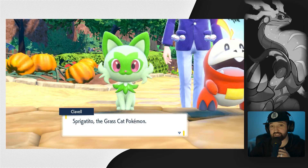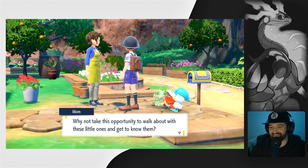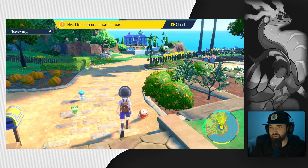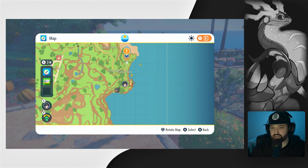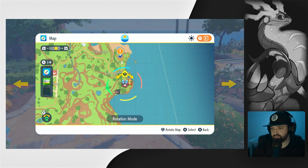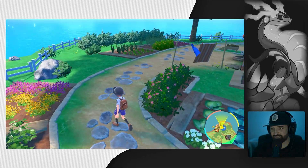I actually don't know anything about the starters either — I just know they're grass, fire, and water obviously. Oh, he lives next door! Oh, we get to walk around! A phone, big day — a Pokemon and a phone. Oh cool, we don't need to learn Fly, there's just a flying taxi again. All right, we get this cool map.